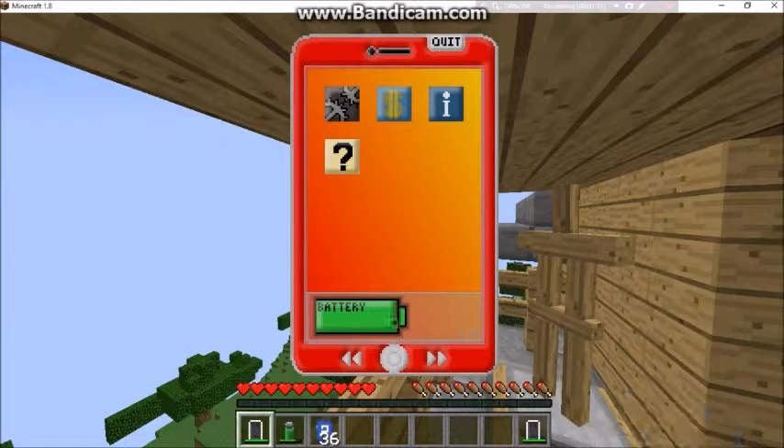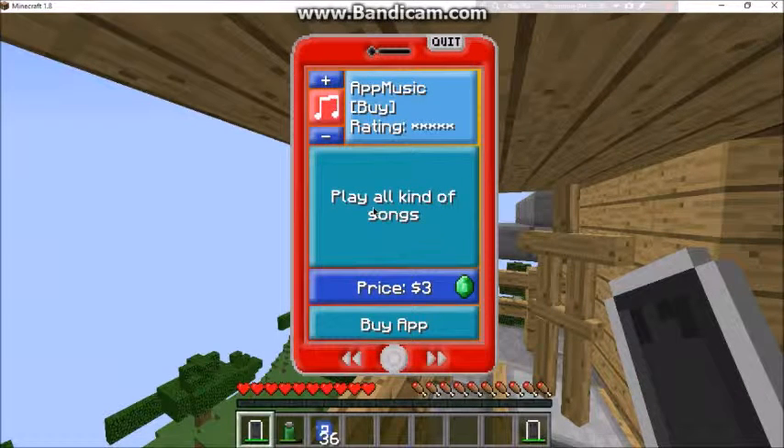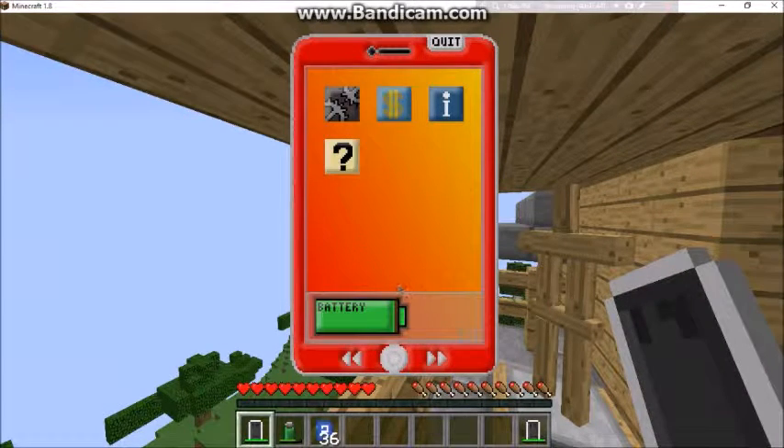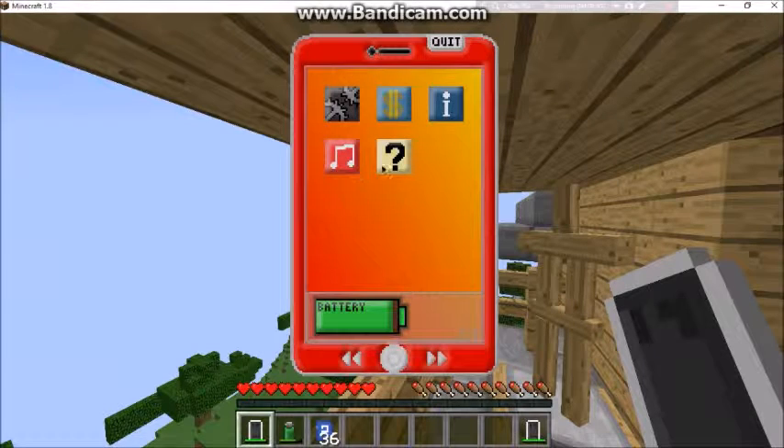Now onto the app store. In the app store you can buy apps — there are so many, like settings, app store, app info, and music is a good one. You have to have the price in emeralds — some are three emeralds, some are twelve. To buy one, you just hit 'buy' and you have it.